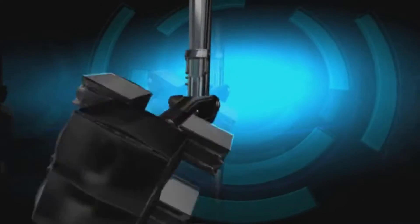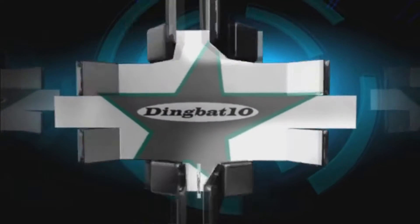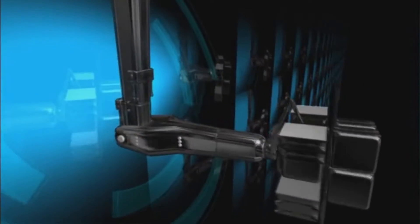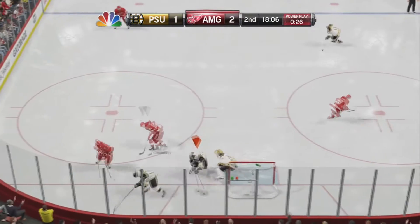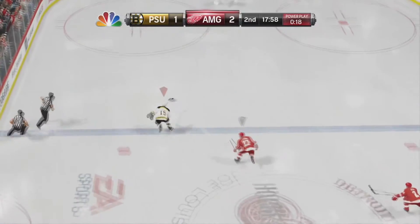Hey guys, it's StingBat10 again here. I was thinking after playing a little bit of the NHL 16 beta what it's going to take to make a great EASHL team — and you know what it is? Pass. This video is dedicated to great teamwork and unreal passes in NHL 15. We get some great saucer passes in this video. Starting off, I do have an honorable mention since this isn't really a saucer pass, but this is just some great teamwork.